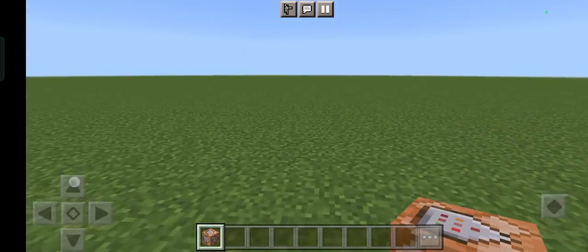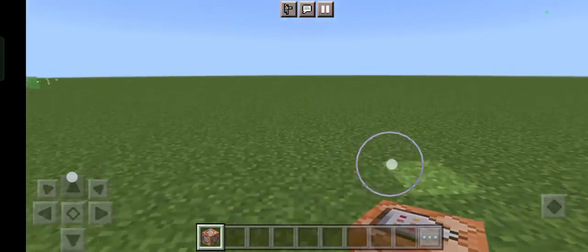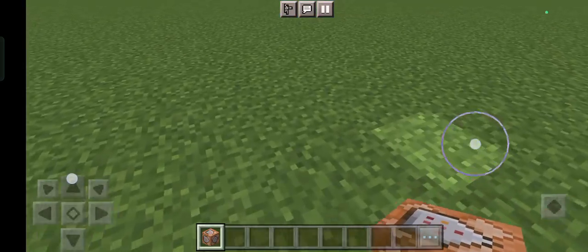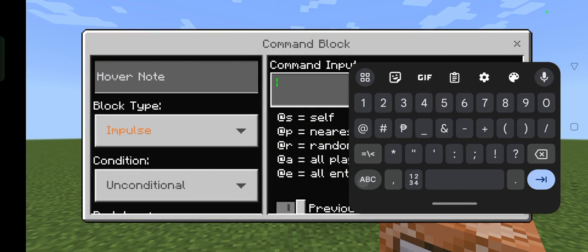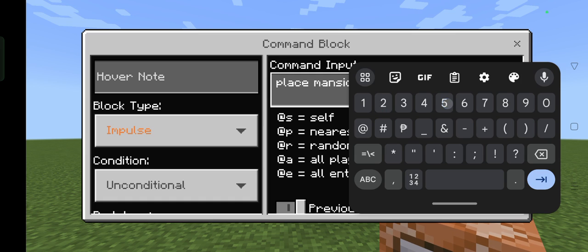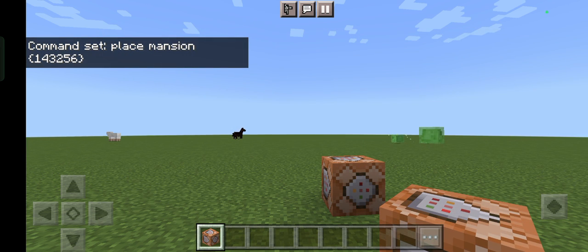I already got the command block so let me just turn around because I'd like to show you that I'm not already creating a house in here — this world is empty. There's no any house or mansion built in here, no any structures except the animals you can see in the sky and the land. So here I'm going to put the command block in here. And place — place mansion.